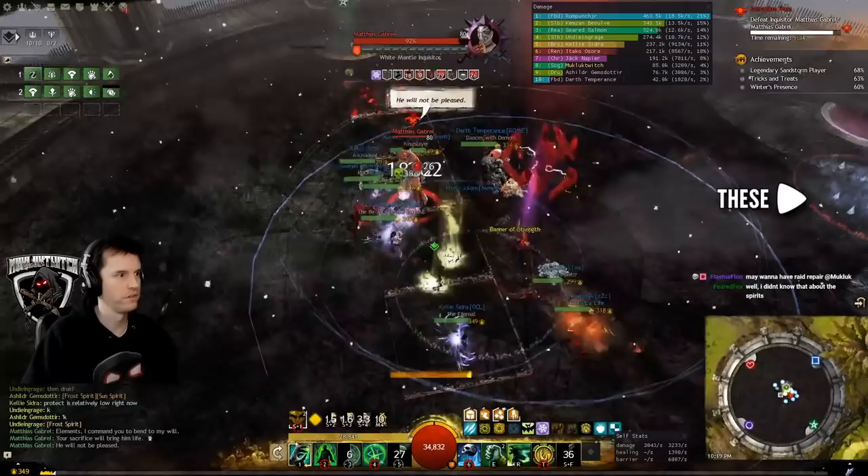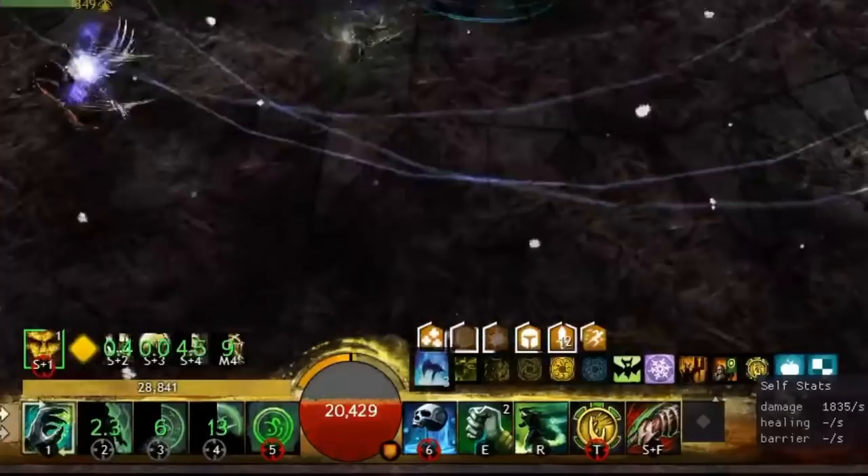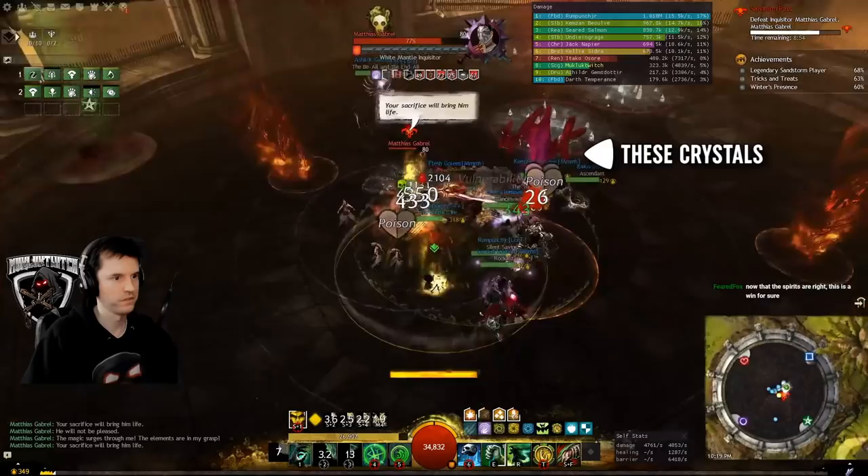Upon starting the fight, everything will get chilly and ice patches will spawn around the room periodically. Any source of burning will destroy them. A ranger's sun spirit gives everyone burning on a hit, making this easily handled. Everyone will be sometimes chilled — cleanse it.